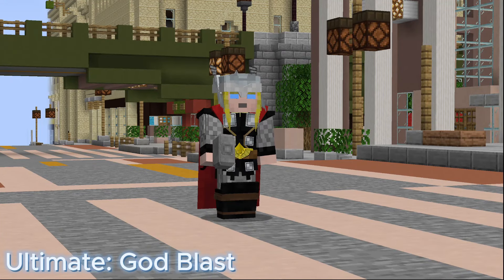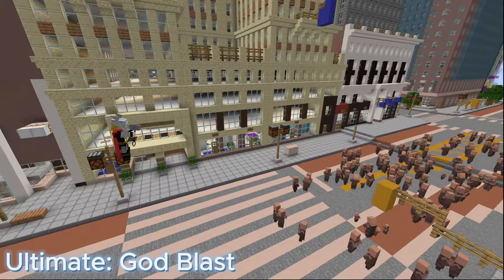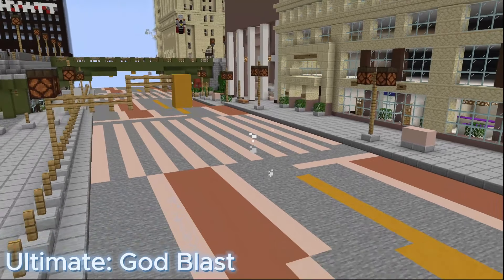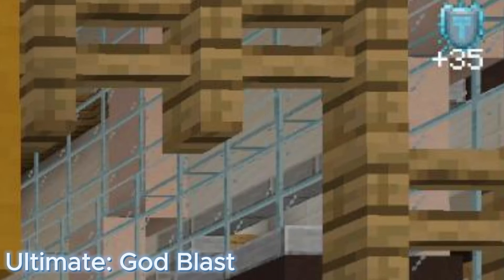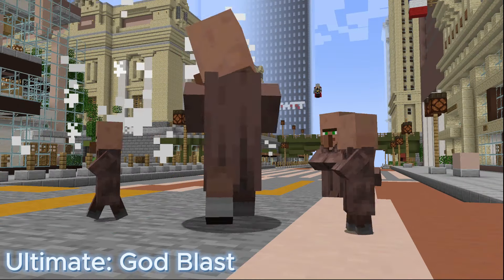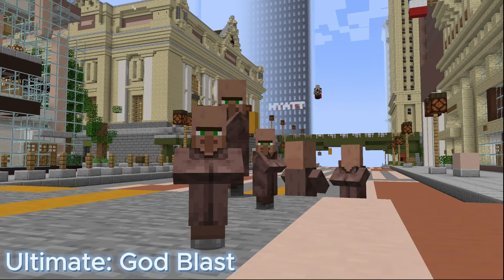Thor also has a second ultimate: God Blast. Chanting your godhood into a blast of lightning, weakening all in your path. Use divinity points to increase the damage with a maximum of plus 35. Divinity is a meter Thor has in the top right of your screen; it slowly increases over time but is consumed whenever God Blast is fired. With max divinity, God Blast does 98 damage. It has a cooldown of 60 seconds and a range of 50 meters.